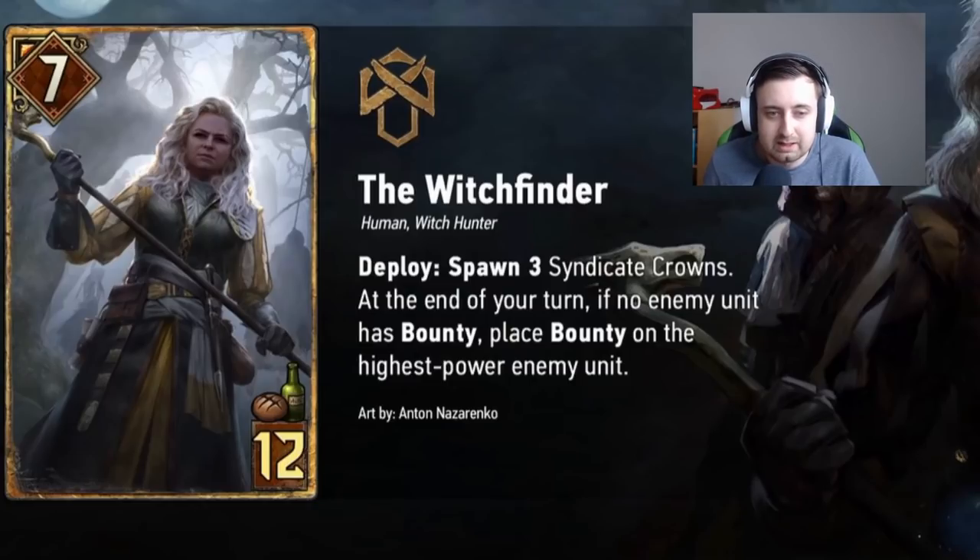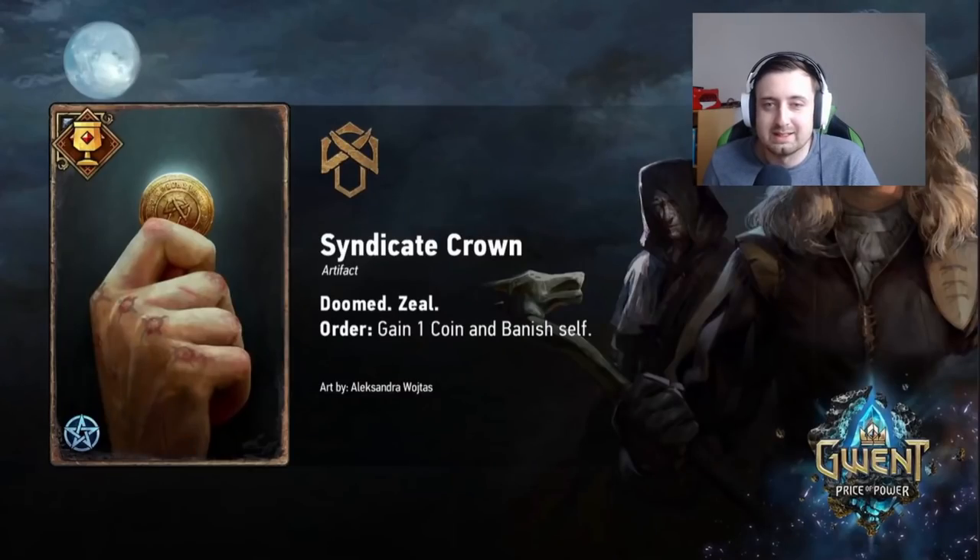Just in case I didn't explain it clearly enough — a Crown is an artifact that goes to the board. You'll have three of these when you play the Witchfinder. You can use them right away or save them; they're just coins that no one can really interact with. In theory the opponent can use Heat Wave to get rid of one, but if that happens you're probably quite happy about it.